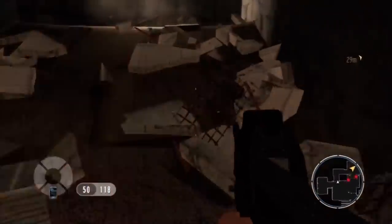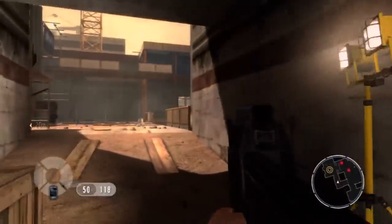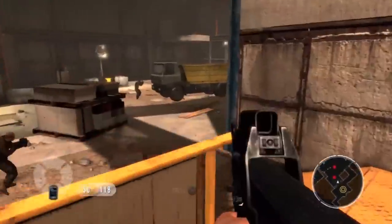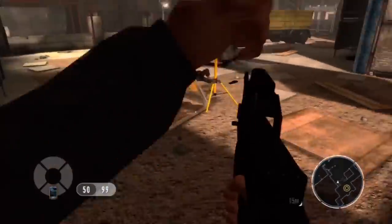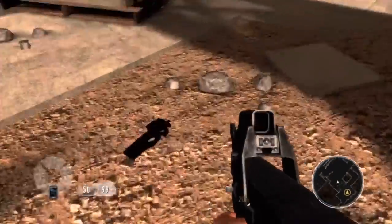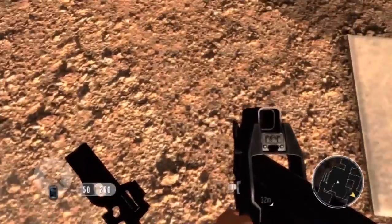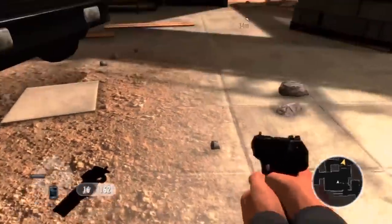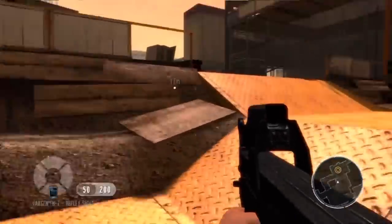That's kind of like a blowtorch type thing — it goes this way. I need more ammo though, because I'm running out of it. I think it's just a BAR as well. You're going to have to just deal with the reflex sight on this level.